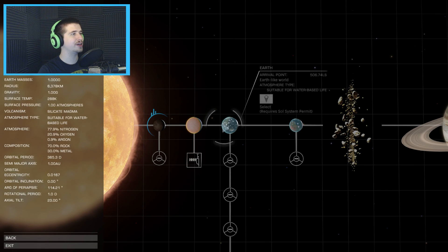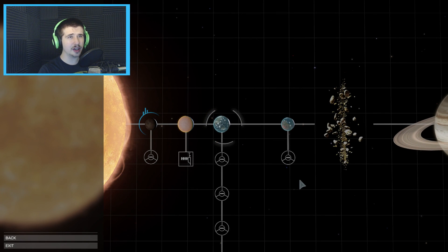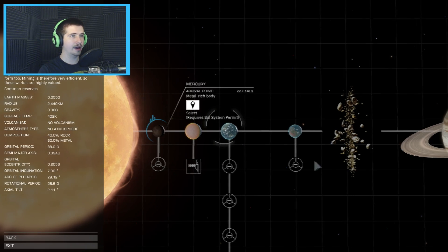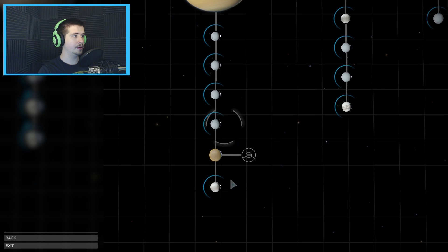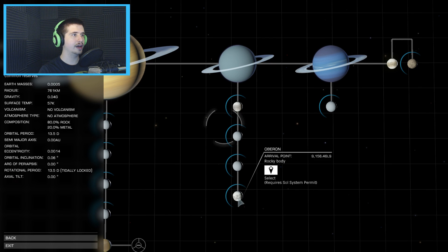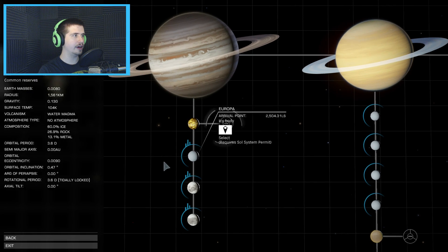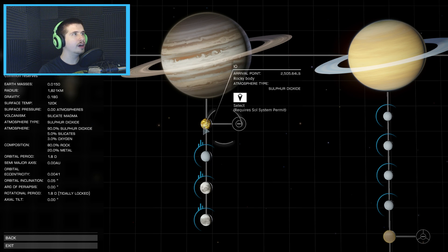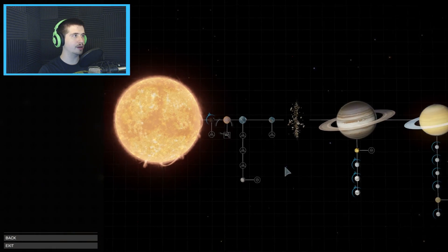I really hope they allow you to land on atmospheric planets. You can only land on planets without atmosphere, so I believe you could land on Mercury, Pluto, and some of the moons. This one is apparently known for having the possibility of life underneath its sheets of ice. These are all places I really want to go in the future, but I need to get the Sol system permit and I'm not entirely sure how to do that.